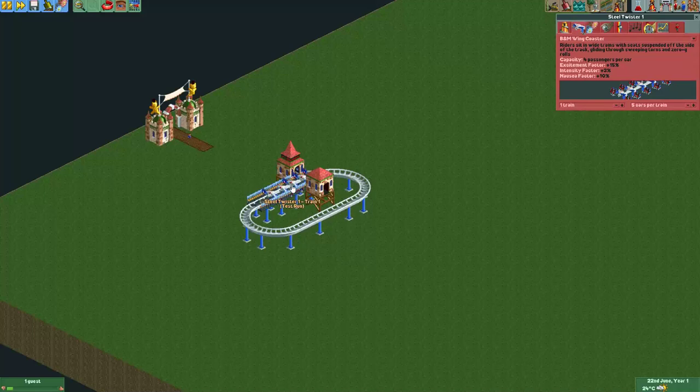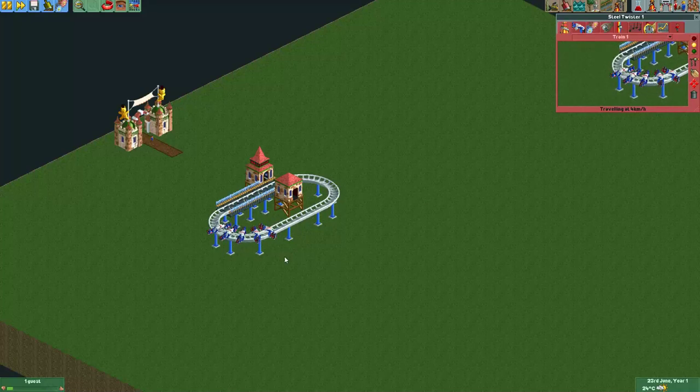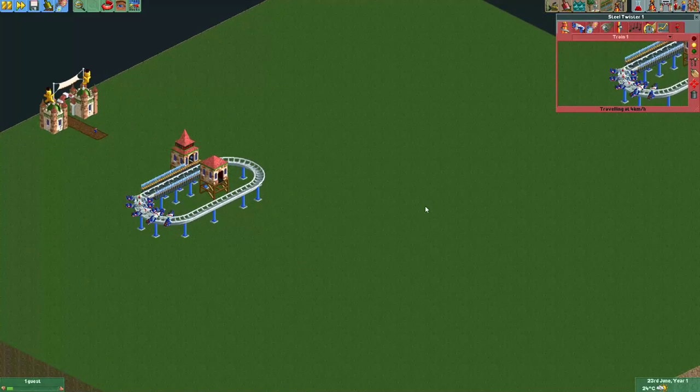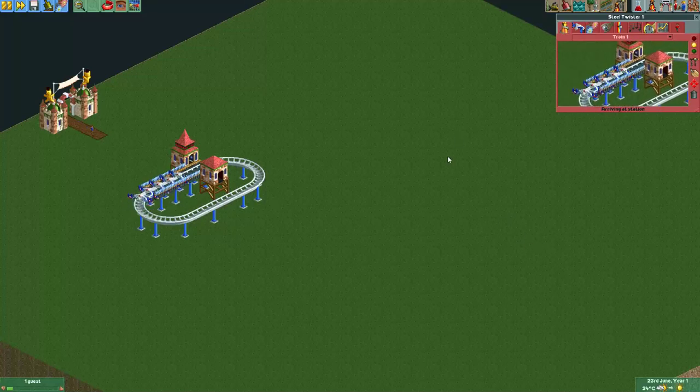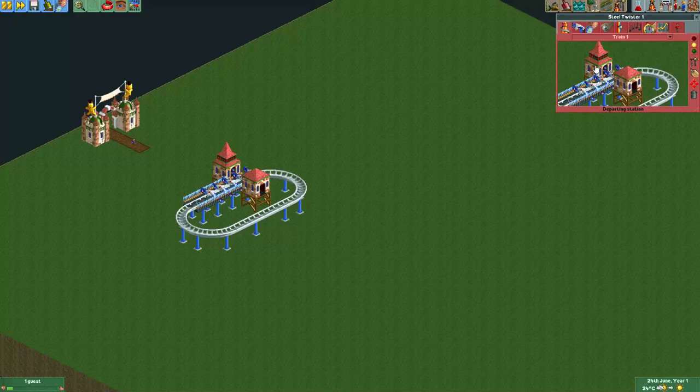One thing you should be aware of with this coaster is that the mass of the trains was not properly set, so they have zero mass, which means they will actually lose speed really fast. You may notice this if you make a layout for these coasters where a normal coaster would make it through the layout without an issue — these coasters might stall quite quickly.